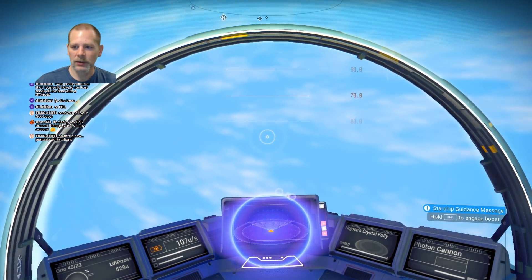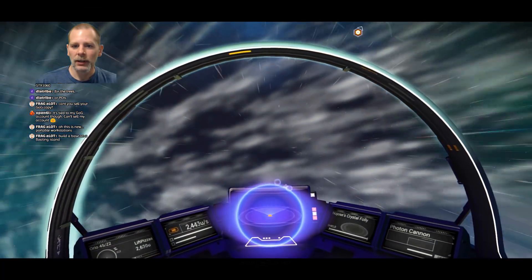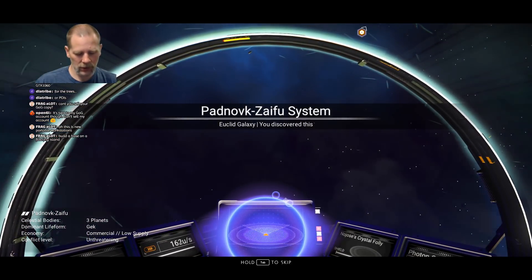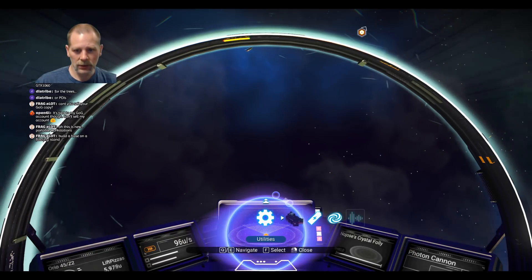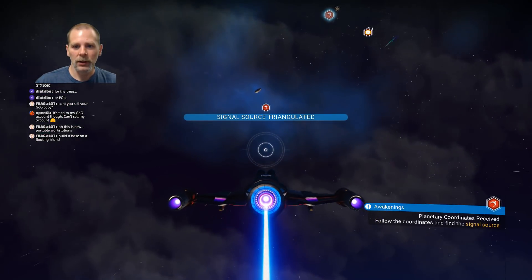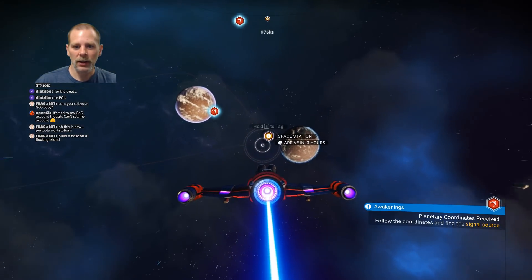I don't know where we get uranium. But I think what we can do is fly up to the sky and find a space station. We'll go to the space station. And I want to go to utilities, starship view — I want to do third person view for the starship. There we go. Signal source triangulated. Nice.